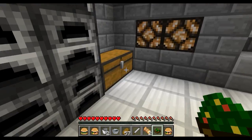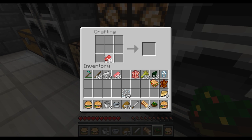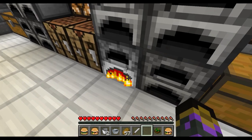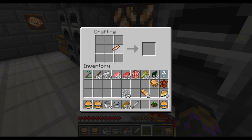Let's make a hot dog. To make a hot dog: raw beef in the two middle sections, that makes two raw hot dogs. Place the raw hot dogs in the furnace to cook. Wait patiently. And we now have a grilled hot dog. Grilled hot dog, some bread, and there you go.